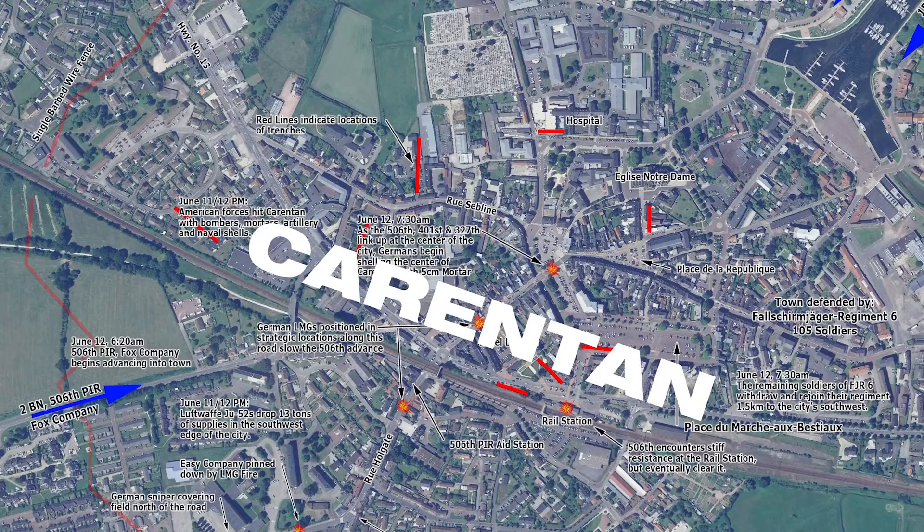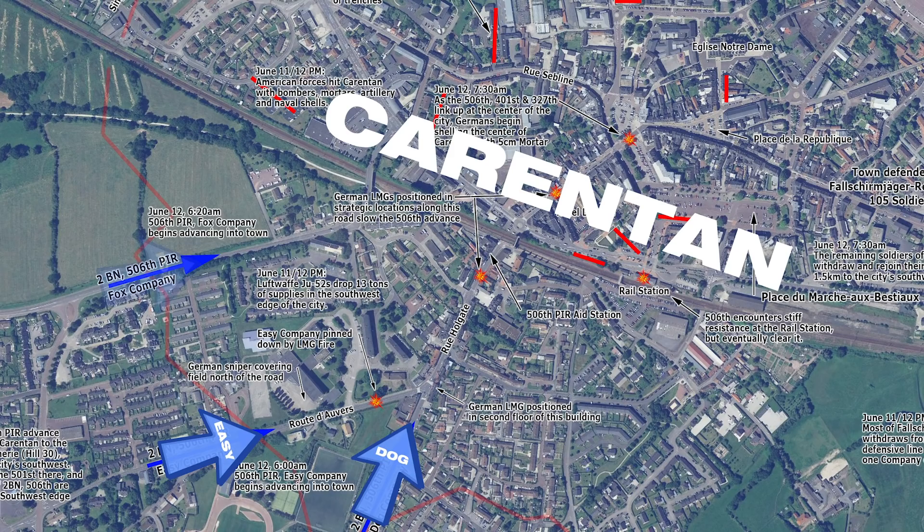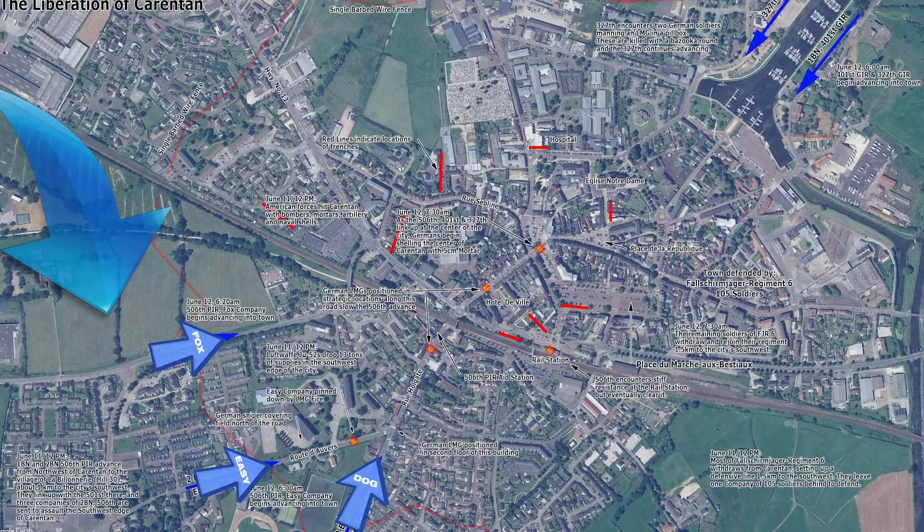It's important to understand that Easy Company was one of three companies of the 506 to attack the south of Carentan. They sneaked in during the night and encircled the city, and on top of that, glider companies attacked from the north. This attack was launched at 6am. The paratroopers only reached the hill behind Carentan at 2am, so the men from Easy Company must have been exhausted as they didn't get much sleep.